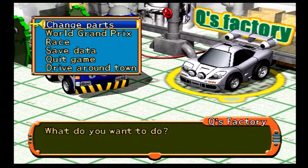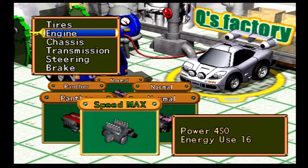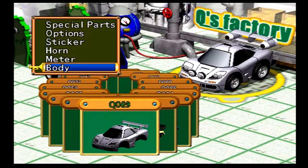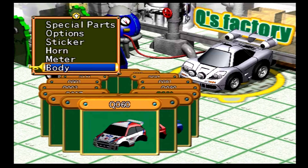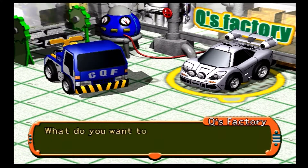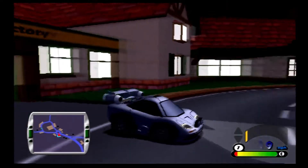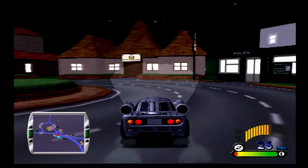Hey guys, welcome back to Road Trip Adventure. Last time we went around collecting coins and doing some other things. Today we're gonna start playing around with different bodies. I already forgot what number this is — this was the most popularly voted on one, number 69. I bought plenty of other bodies to try out as well. I think this one is a McLaren F1, which is pretty sweet.